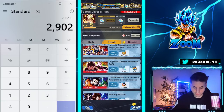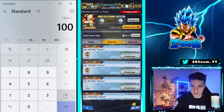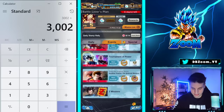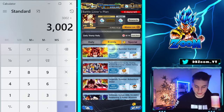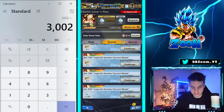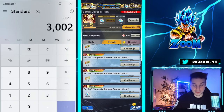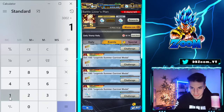Next up we also have 100 from the Summer Adventures, so let's add on 100. That puts us at 3002 crystals. The final 1000 comes from the Legends Summer Carnival medals, which you collect by doing co-op, logging in, and doing itty-bitty daily tasks. You guys can farm this really quickly with co-op. So let's add on 1000 on top of what we had before.